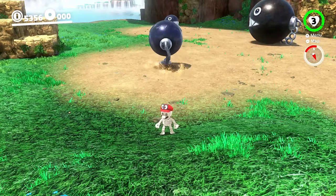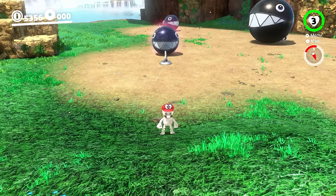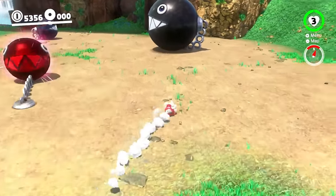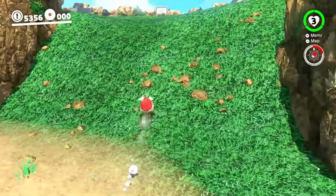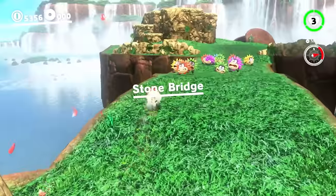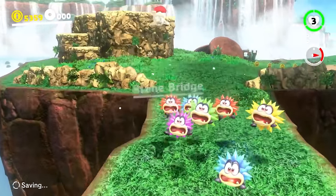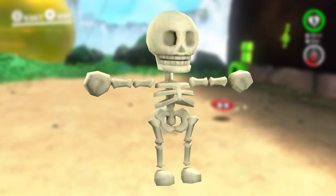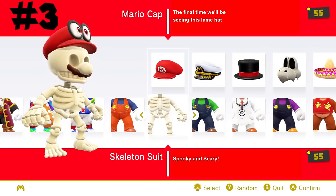The skeleton suit is such a cool one that turns Mario into, well, a skeleton. This is the first costume on the list that costs the maximum amount of coins — 9,999 — but I think it's absolutely worth the price. It's just such a fun costume that looks really cool and unique. This may be based on how Mario looks when he's electrocuted in games where a skeleton gets exposed, so for being creative it'll take number 3.